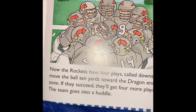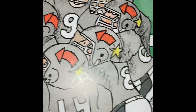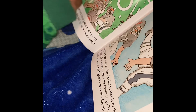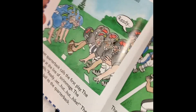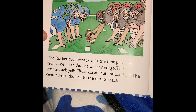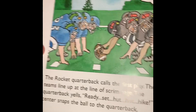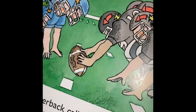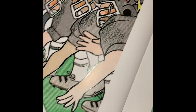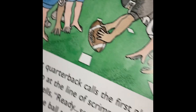The team goes into a huddle. In a huddle, a team groups together to get instructions from the quarterback, team captain, or coach. The Rocket quarterback calls the first play. The team lines up at the line of scrimmage. The quarterback yells, ready, set, hut, hut. The center snaps the ball to the quarterback. The place where the ball rests on the field is called the line of scrimmage.